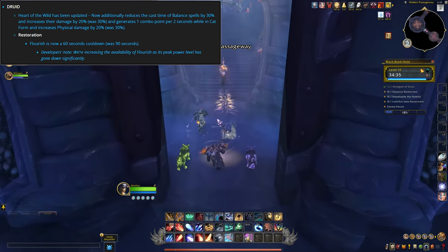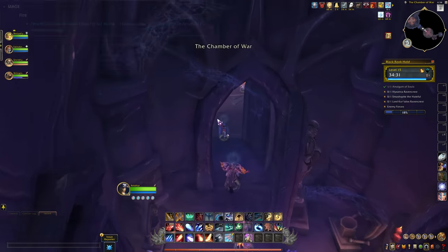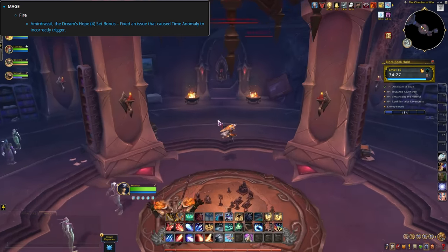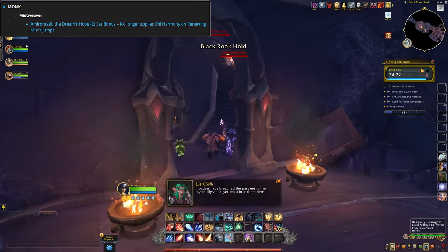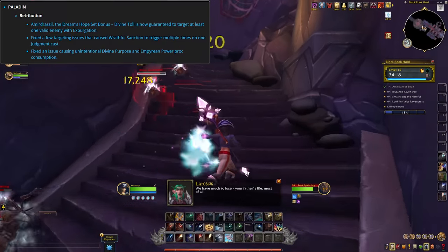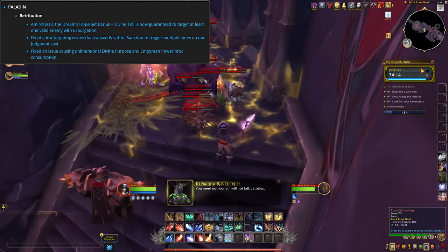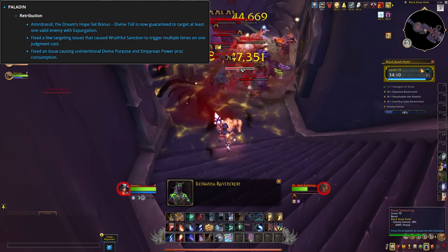Flourish had its cooldown reduced to 60 seconds to try and offset the large nerfs that came through last week. Fire mages have a quick fix for their new 4-set bonus coming in the next raid. Monks have a little nerf to their 2-set for Mistweaver — Renewing Mist jumps will no longer count. Paladins also have a quick change to their set bonus: Divine Toll is now guaranteed to target at least one valid enemy, and there are some bug fixes thrown in for good measure.